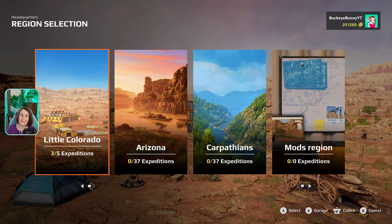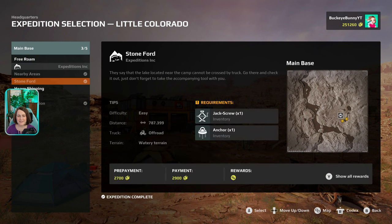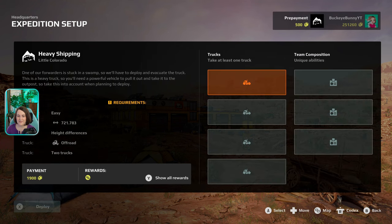We are going to do some more gameplay on the Little Colorado map today. Last episode, we unlocked the free roam so we can freely roam around the map. But we have two more expeditions: heavy shipping and earthy vibes. We're going to do heavy shipping today. One of our forwarders is stuck in a swamp, so we'll have to deploy and evacuate the truck — it's a heavy truck, so you'll need a powerful vehicle to pull it out and take it to the outpost. It says easy difficulty, but I don't always believe that.